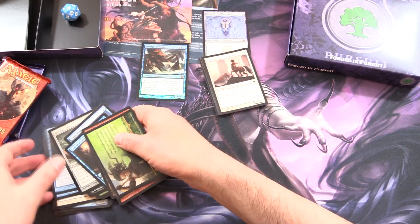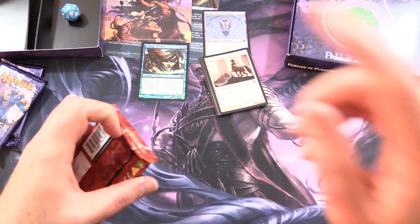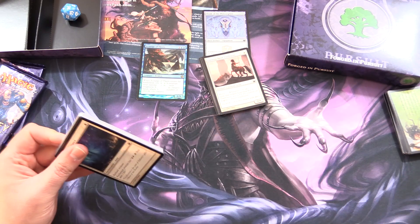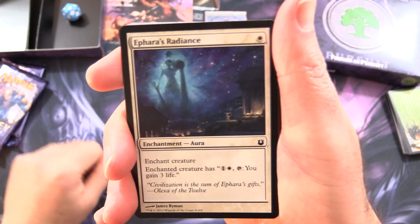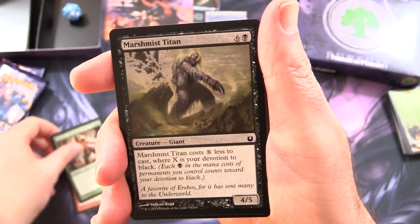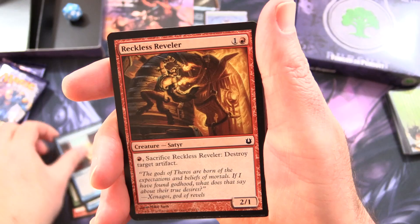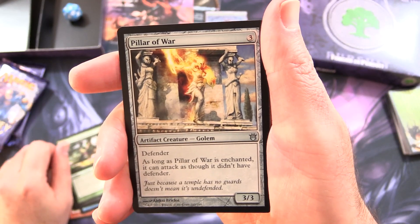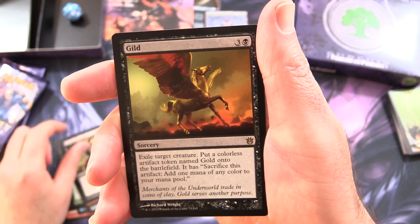Let's go on to Born of the Gods next. And if you missed the video we did last weekend — it was absolute craziness — I'll chuck a link in the corner; we opened an Hour of Devastation pre-release pack and you would not believe what we pulled, so check it out. So next up, Born of the Gods: Aphra's Radiance, Bolt of Keranos, Sertessen Oathsworn, Marshmiss Titan, Chorus of the Tides, Deepwater Hypnotist, Krypsis, Reckless Reveler, Grizzly Transformation, Snake of the Golden Grove, and Pillar of War. For the uncommons: Searing Blood, Spiteful Returned, and the rare is Guild.